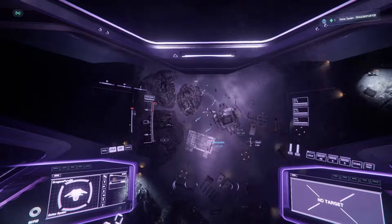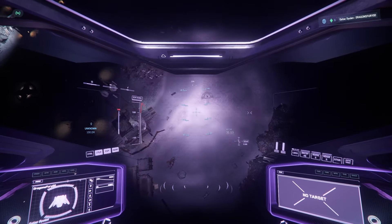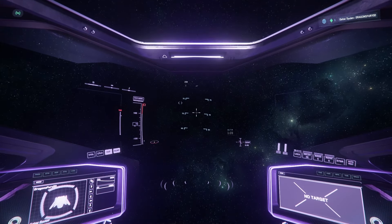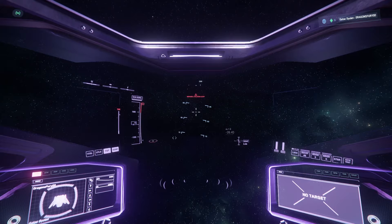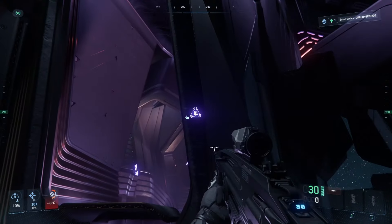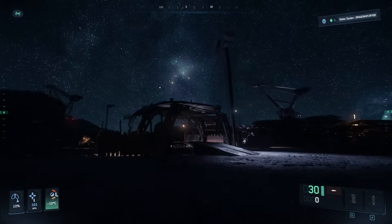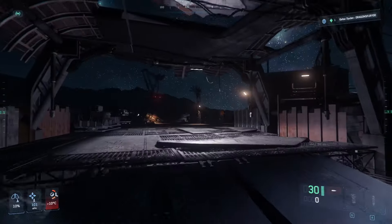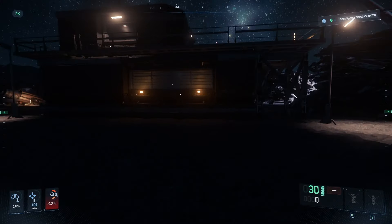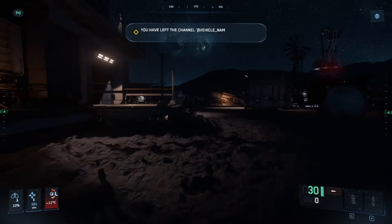We want to get into that building, so we're going to land out here. Always kind of have your gun drawn when you come into a situation like this. Close your doors so nobody can steal your stuff, keep your head on a swivel, keep an eye out for lights, and stay to the dark areas.